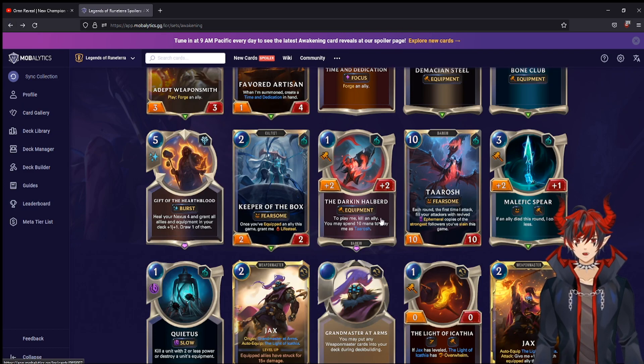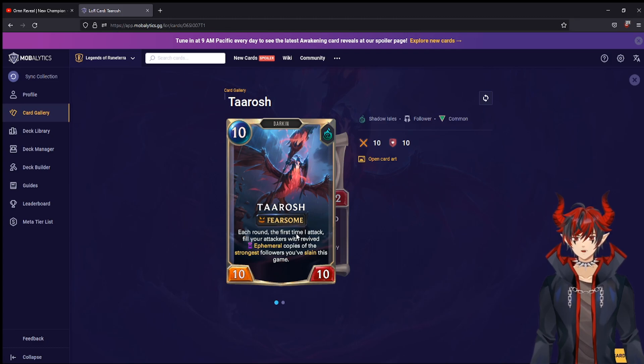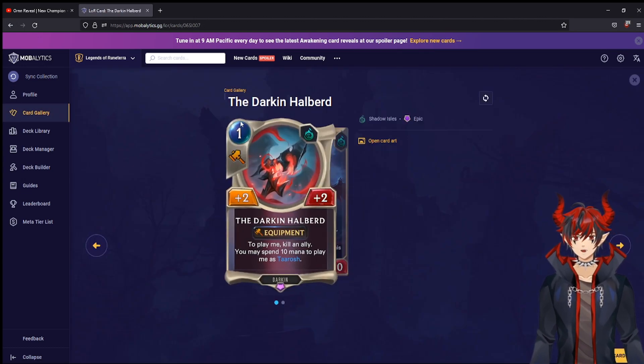Taurash and the Darkened Halberd: the Halberd summons Taurash to play — kill an ally, and you must spend ten mana to play it. It's one mana two two and you have to kill an ally, so this is pretty good with a self-slay deck — Kalista, Thresh, Nasus. You can equip this, kill something, and it's a plus two plus two bonus for one mana — great equipment with that synergy. Spending ten mana plays Taurash, a ten ten ten with Fearsome: each round, the first time you attack, fill your attackers with revived ephemeral copies of the strongest followers you've slain. This is like the old Harrowing — you can revive enemy followers too. Really solid weapon with a fun top-end win condition.